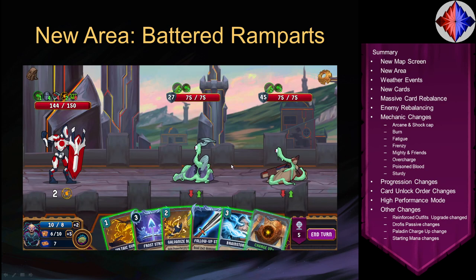In the Battered Ramparts you have a whole new backdrop. One of the bosses is the Sleegaze — they are not friendly, they are jerks, although they have been nerfed significantly over the course of the beta, so they're a lot more manageable now. Mid-boss fights also have the new background and new enemies.